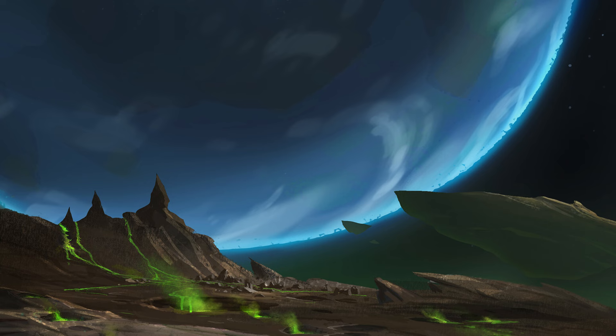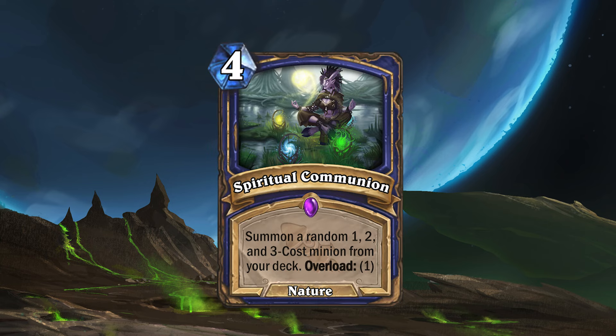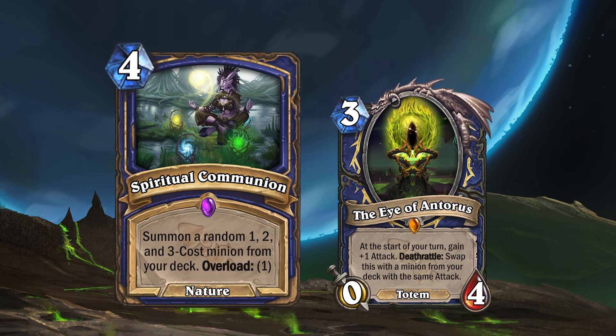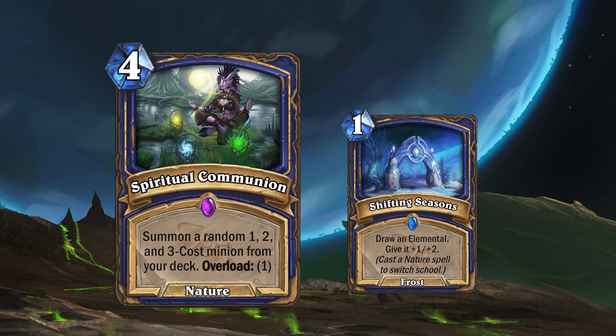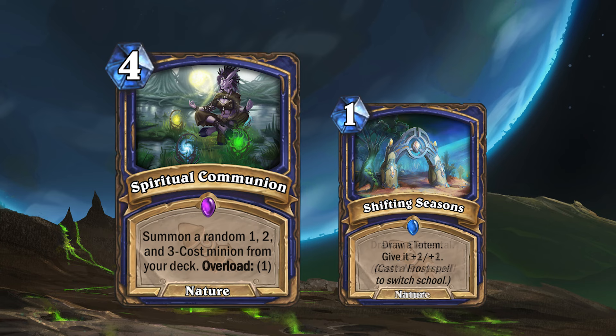Another spell for this archetype is Spiritual Communion. Spiritual Communion is a four mana nature spell with Overload 1 that will summon a random one, two, and three cost minion from your deck. Note that the Eye of Antorus costs three mana and will often find its way to your deck, so you'll likely be summoning that. This is also a nature spell and could be used to switch the school of your Shifting Seasons.